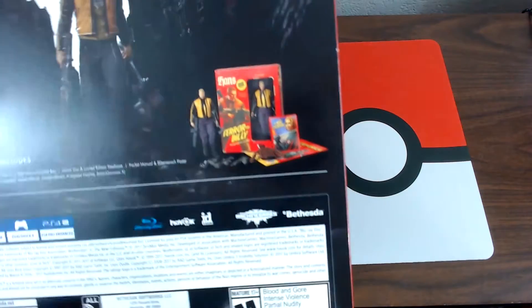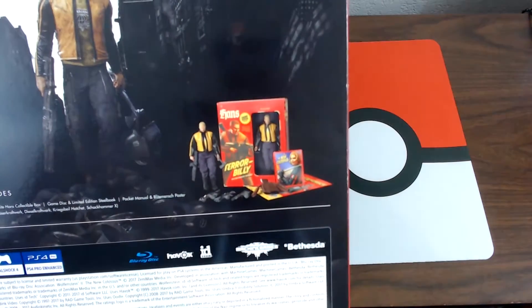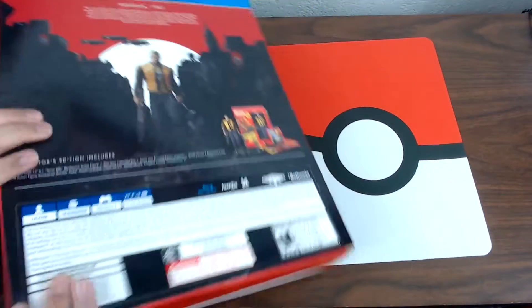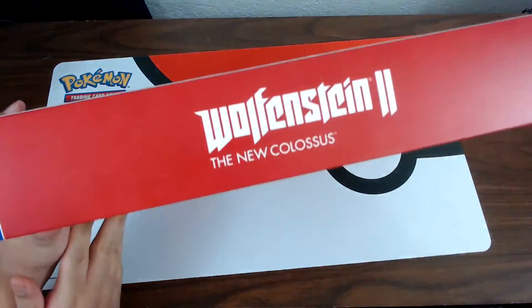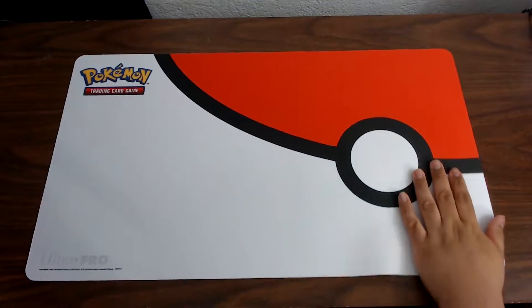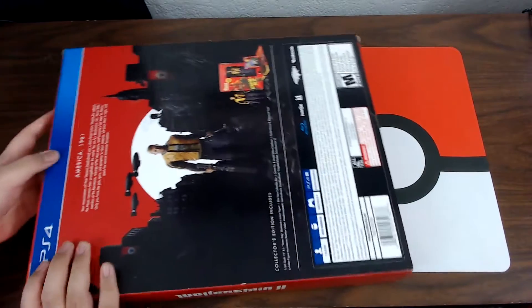Probably too close for you guys — that's the stuff you're getting. If you can't see it now you'll see it in a bit. The side here says Wolfenstein 2: The New Colossus. The bottom has nothing. I'll take the sleeve out now.